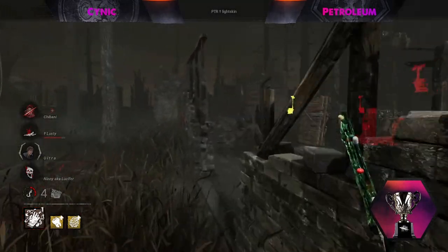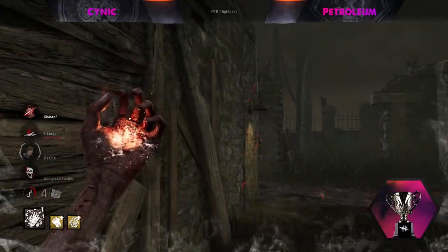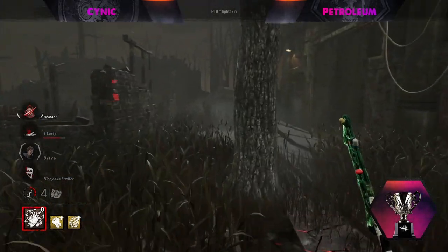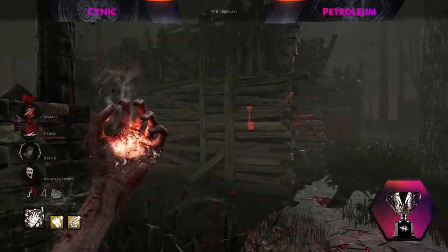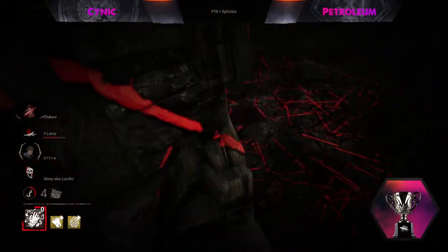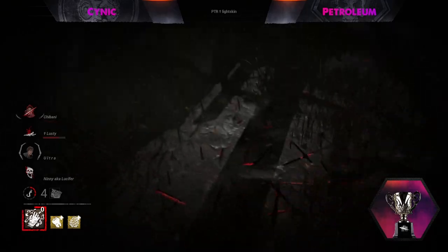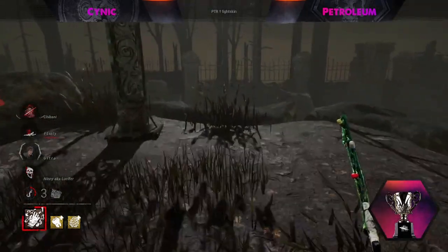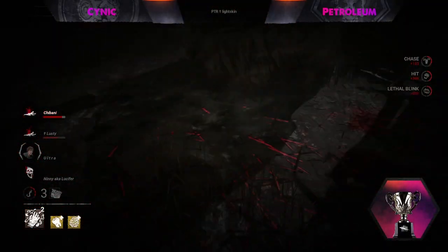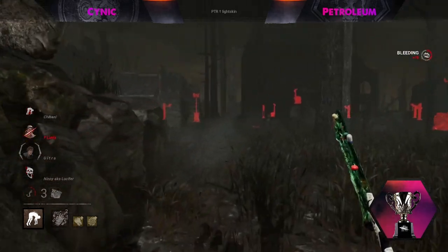Those are scratch marks from an injured survivor — I think that is Meg, who is still broken after the Deliverance play. The trade-off of using Deliverance and unhooking yourself is that you cannot be healed for a whole 60 seconds — even if she had a medkit she could not have used it. It is a brutal place to be. The killer would rather leave Ace on the ground and secure a second hook on someone else. A little bit of a frustration camera shake there.